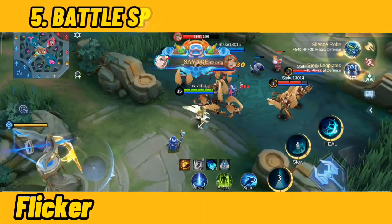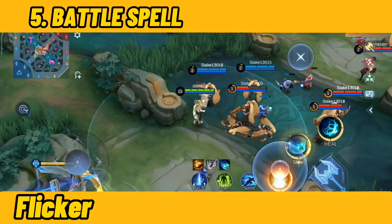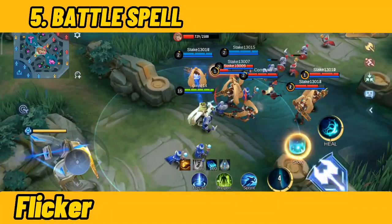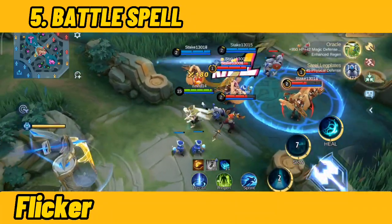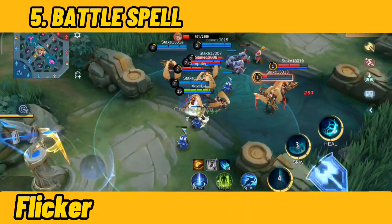Number 5: Battle Spell — Flicker. Flicker is the best choice for Estes. Given that he doesn't have that mobility to get into a clash quickly, you can either use it to blink inside a clash to heal all your allies, or blink out to escape a messy engagement.